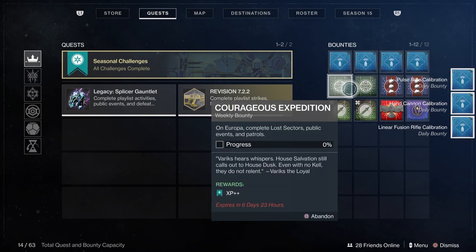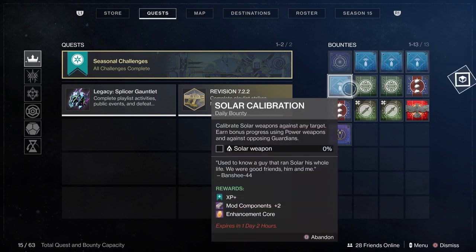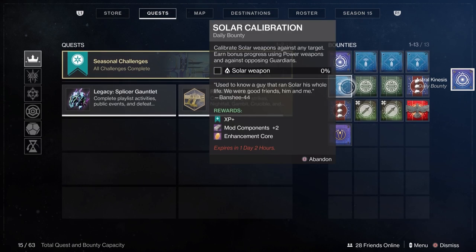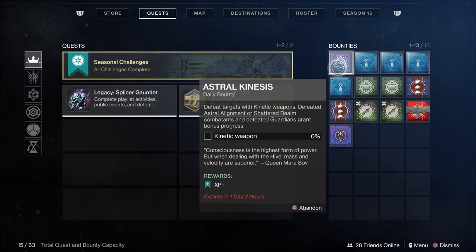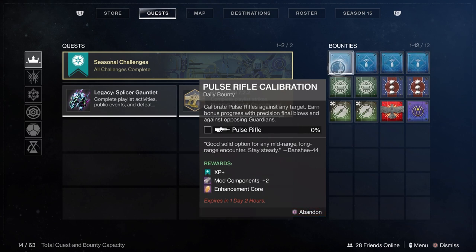Each of those vendors — Shahan, Variks, and Eris — both have two weekly bounties with XP++. So the first thing I recommend doing on each character is going in and completing the weekly bounties in each of those areas. While you're completing those weekly bounties, pick up the daily bounties from those areas as well, so you can most efficiently work on those dailies at the same time and get them done for that particular week.